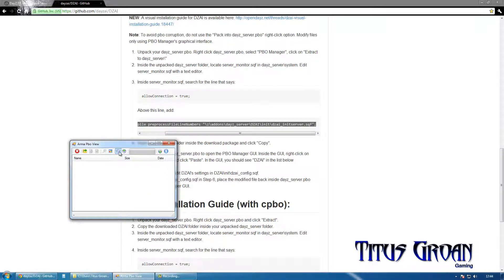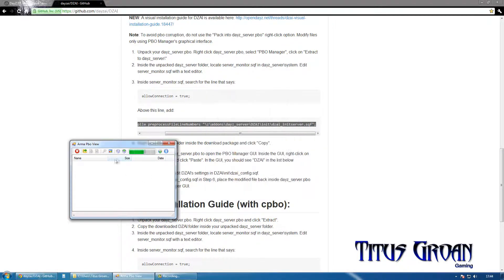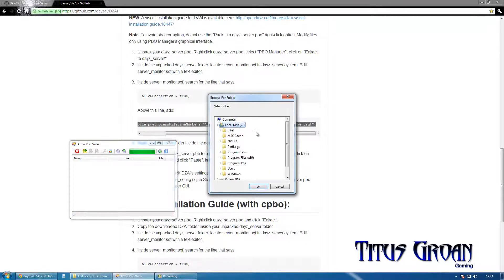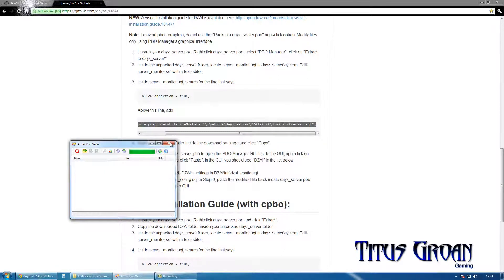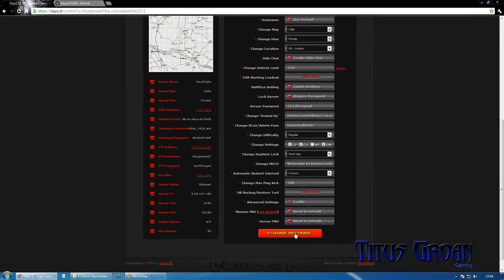Now we are going to pack them both — I edited the mission side as well. That is the mission. Let us do the server as well: User, Titus Chrome, Desktop, Noobs Guide, DZAI, Server. I have already got the server stopped. We are going to reset both of those to default — mission and server PBOs.